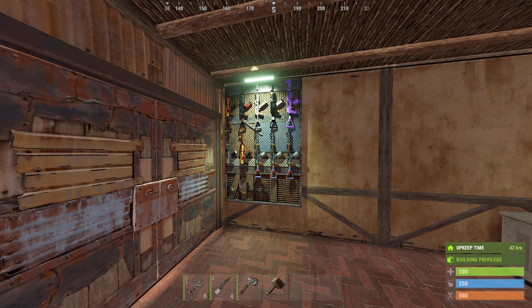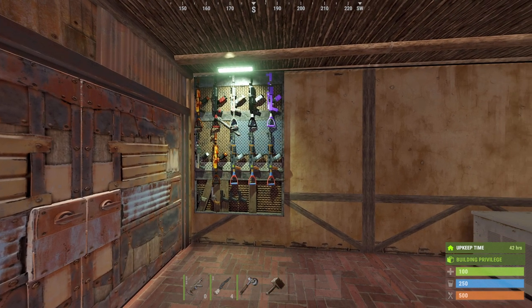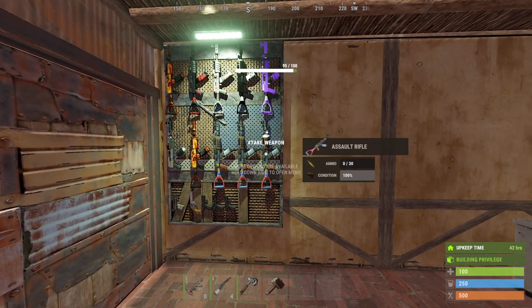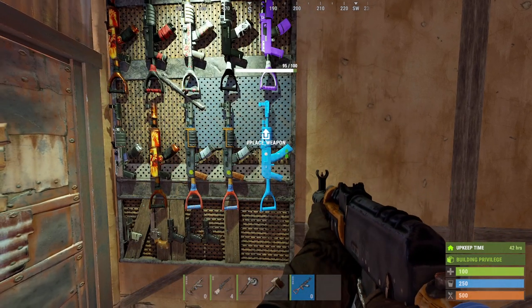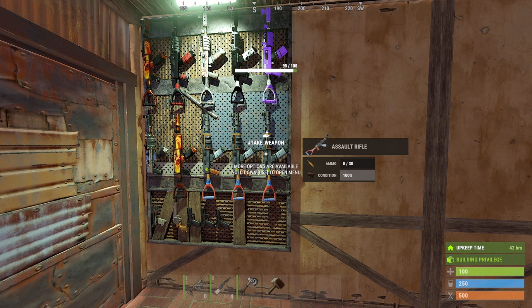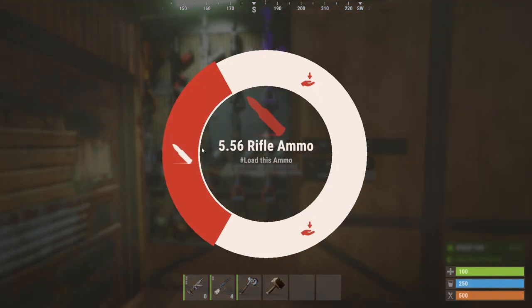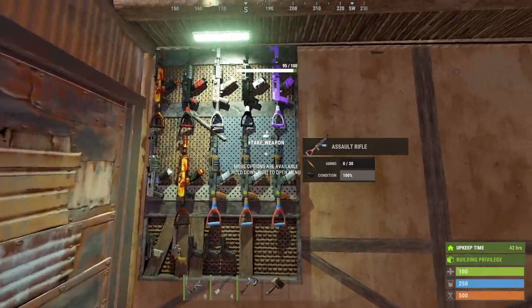Hey, what's up everybody. A quick update on the new weapon racks that are upcoming soon. As you can see, they have fixed it — you can finally mount guns and pick them up, so that appears to be working. You can also load ammo into them and unload ammo, and there's another option to pick everything that is mounted all at the same time.